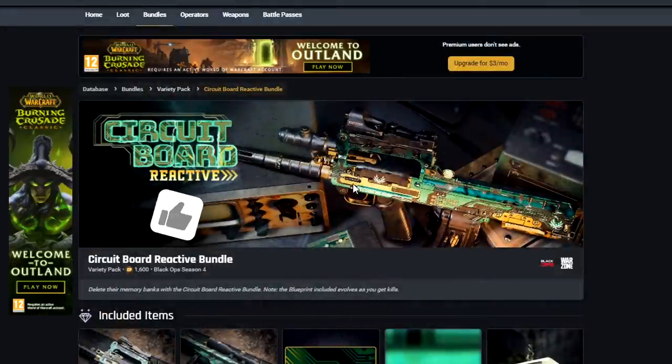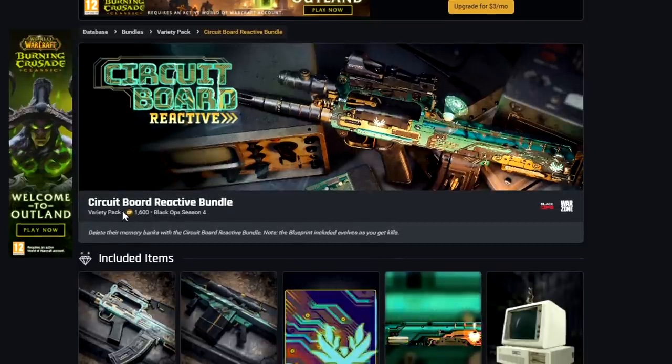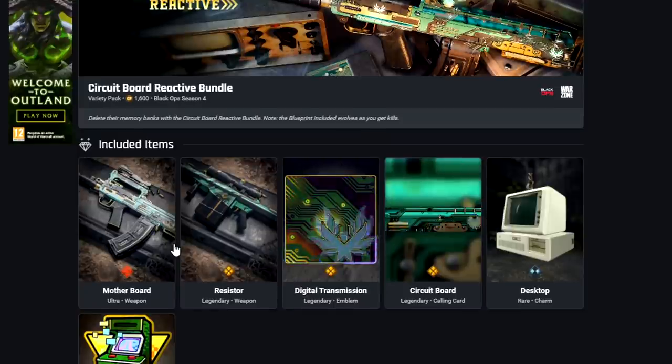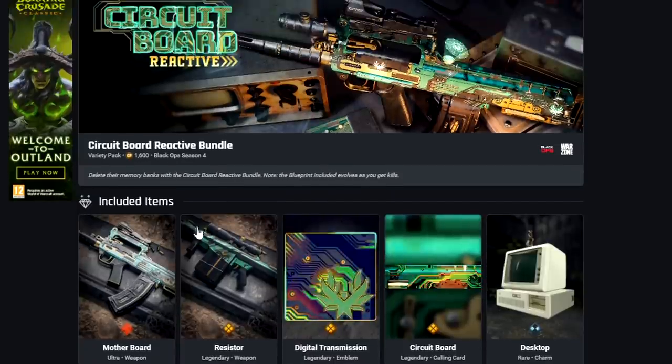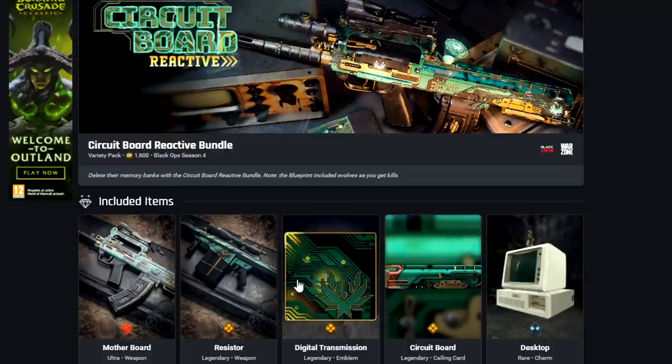Circuit Board Reactive is actually in the store right now — one of the featured bundles that came straight away with the new season, for 1,600 COD points. I'm sure you've all seen and checked it out. I'm just going to skim through these today; I'll be doing full showcase videos when they're actually released and will find out the release dates each week to keep you updated.